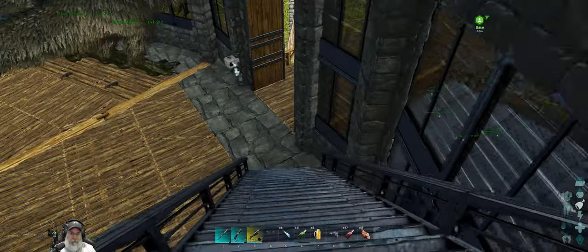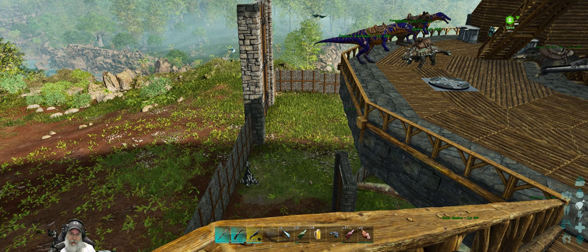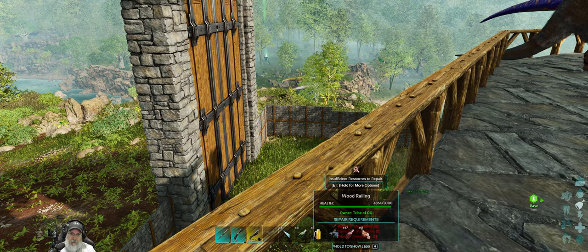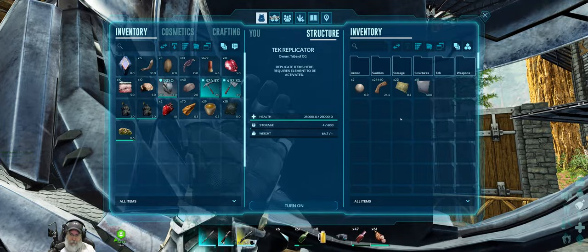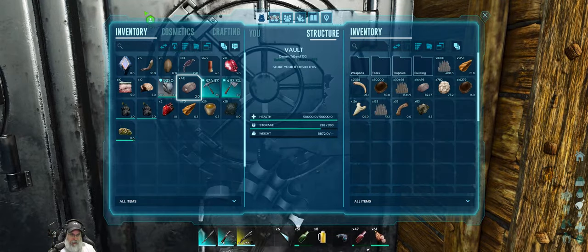Next step is to get our transmitter moved down to there. Like I was saying, I think what we'll do is extend the wall out and then just put it in the corner — then we don't have to worry about extra defenses. I'm gonna kind of mess with it a little bit first because I don't know exactly how it's gonna come together yet.